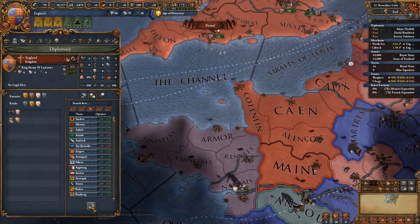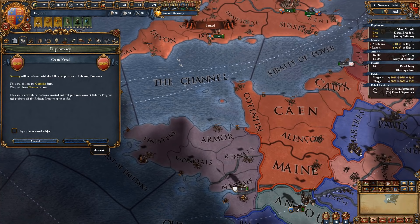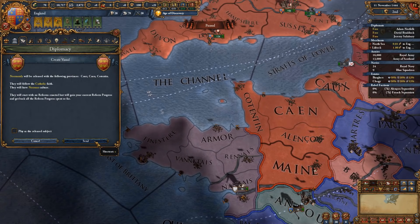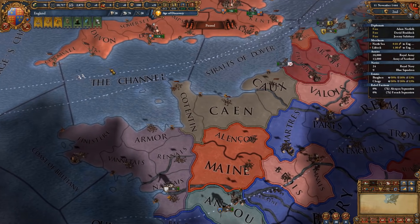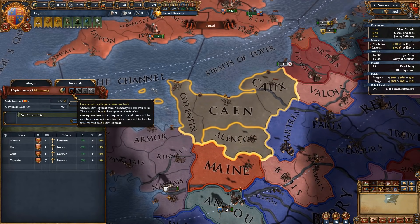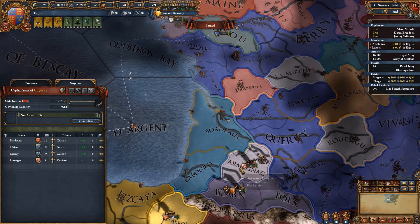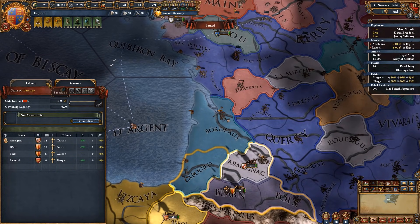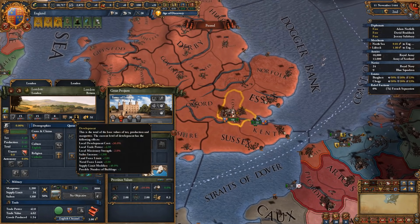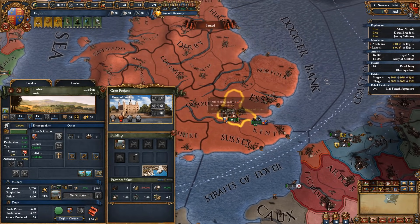You probably knew this — we're going to release Gascony as well as Normandy as our vassals. After we've released them as vassals, we're also going to give Normandy the province of Alençon, and again we can concentrate development once more in all of these provinces, which basically means that London starts off with 38 development from 1444.